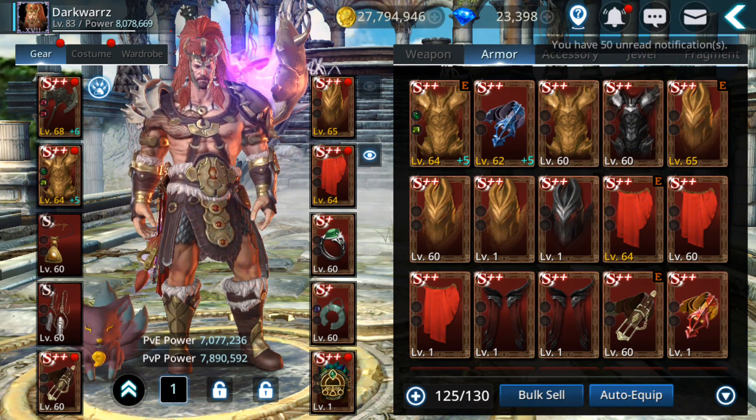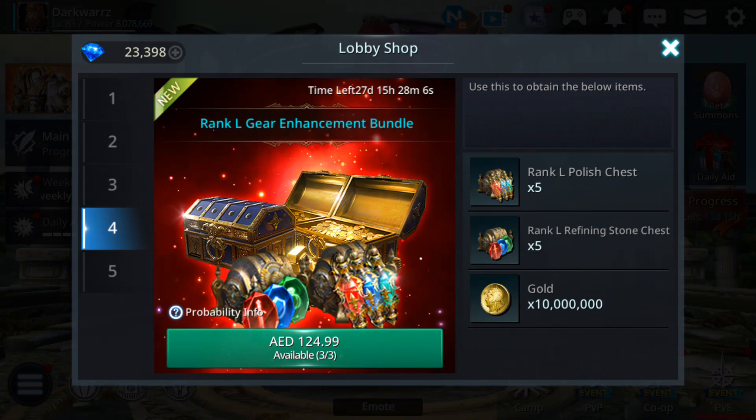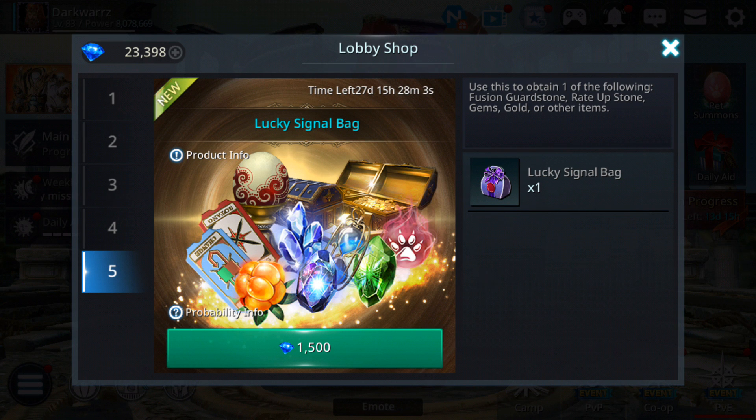First I'm gonna test the lucky gem bags. They are 50% more expensive - they used to be 1000 gems, now it's 1500. They're called lucky signal bags. The good thing about these is they include fusion guard stones, rate up stones, gems, gold, and other items. The rate up stone increases the chance of success for the S++ fusion, and the guard stone saves both pieces of gear if you fail, so you can try again.